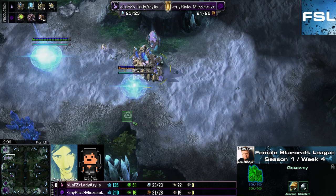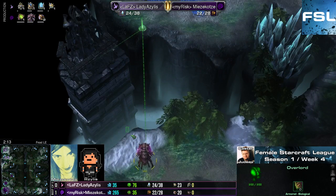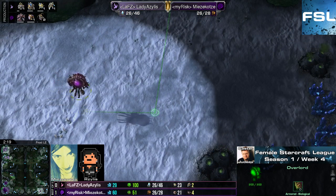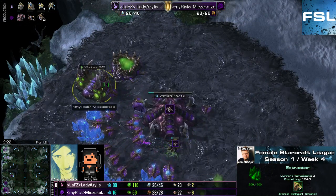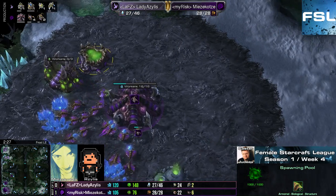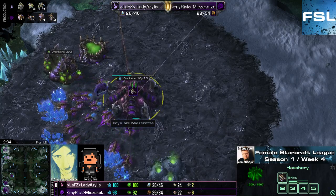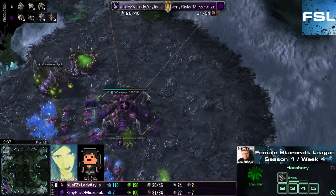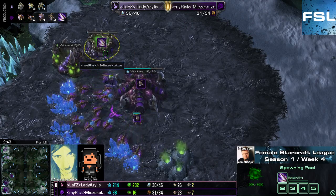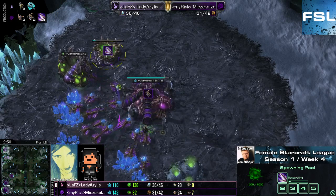Maybe even a zealot, or an adept, or maybe even a stalker in here. Mitsukotze has her second overlord flying towards the right position, going to spot where her opponent is in just a few seconds, already realizing she's not over here. In the meantime she's established some gas, now waiting for the typical 100 gas in order to get the spawning pool done. Probably the first 100 gas will be sunk into this spawning pool.